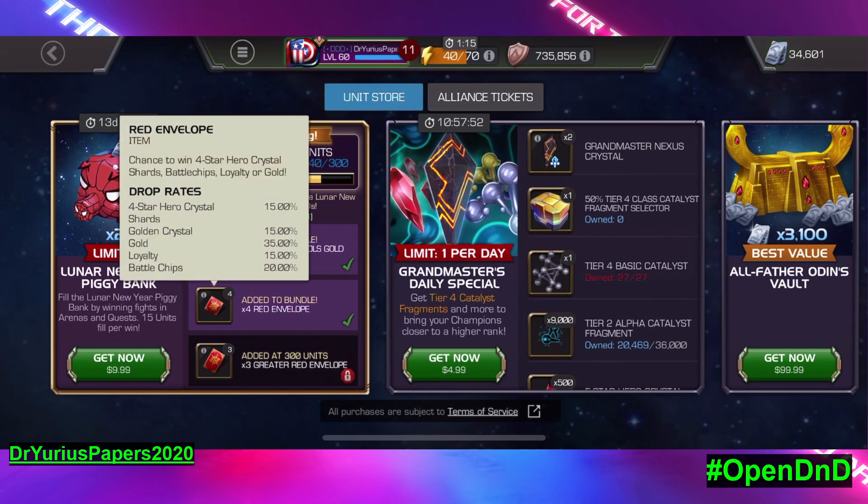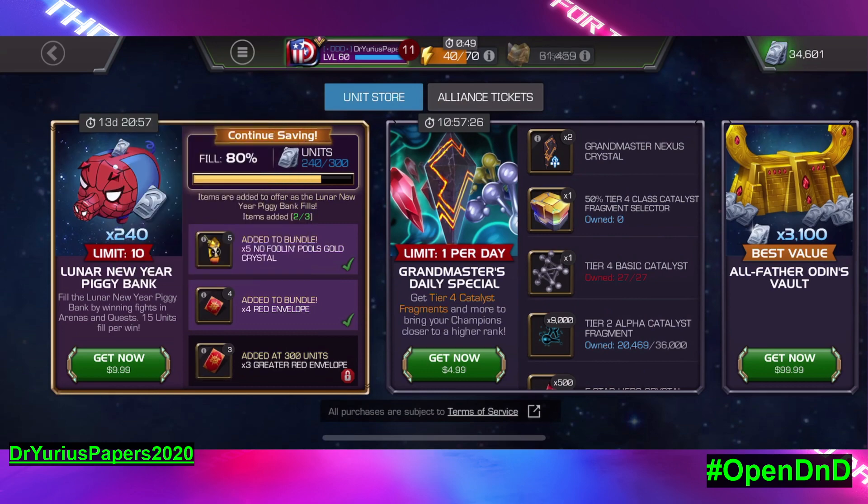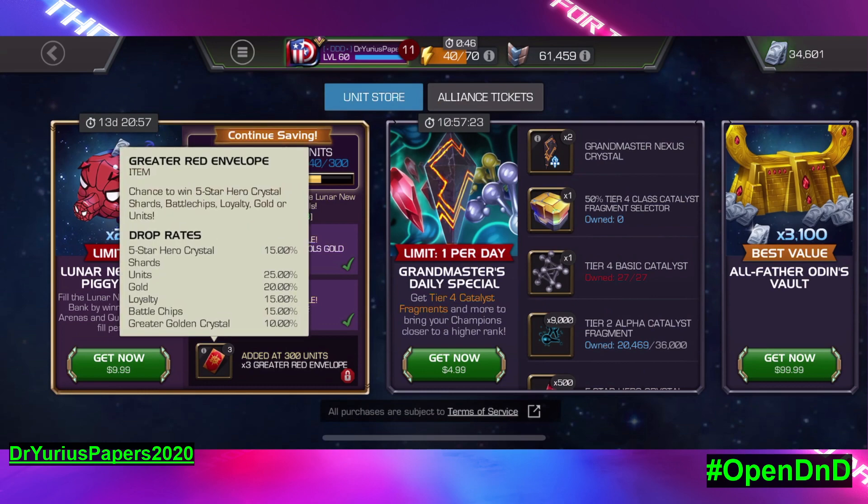The regular red envelopes have a chance to give us some four-star hero crystal shards — I'm not interested in that. Gold crystals, I am interested in. Gold, yes. Loyalty, yes — you can see I'm at $735,000 loyalty right now, and at a million I get a six-star rank-up gem. Battle chips, yes — battle chips mean units. The greater red envelope gives us a chance for five-star hero crystal shards. Units — 25% chance for units on top of the 300 we're already getting. 20% for gold, loyalty, battle chips, greater gold crystal — I'm about all of that stuff.